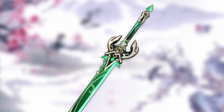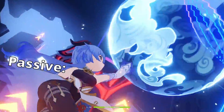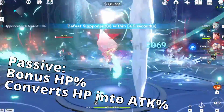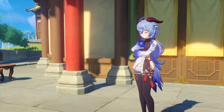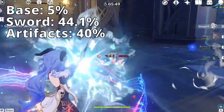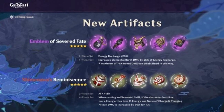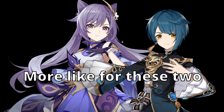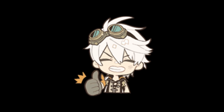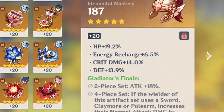Number 4: Primordial Jade Cutter. The Jade Cutter looks amazing at first glance. Its crit rate substat is really high at over 44%. Its passive makes Ayaka tankier through bonus HP and converts HP into attack as well. The problem with this sword is it gives too much crit rate if you run it with the blizzard strayer set: 5% base, 44% from the weapon, 40% from the blizzard set, and 15% from cryo resonance puts you at 104% crit rate. Although if you are considering the new artifacts from Inazuma for Ayaka, the Jade Cutter would pair really well with them. Overall, the Primordial Jade Cutter is amazing — there are no conditions to access its full potential, and it puts your unfortunate HP rolls on your artifacts to actually good use.